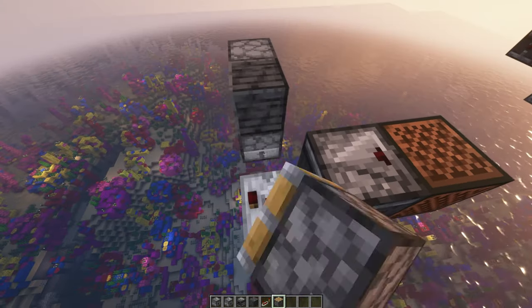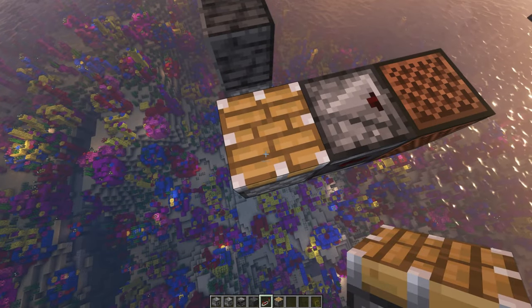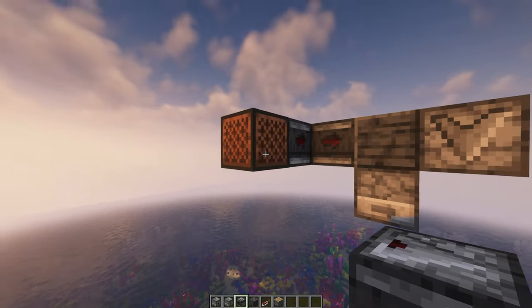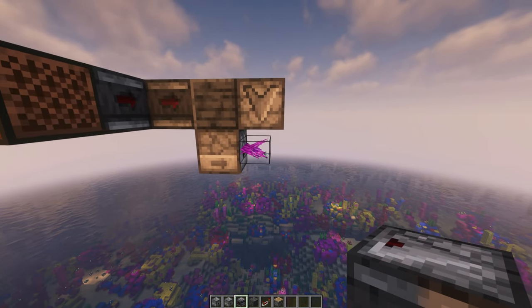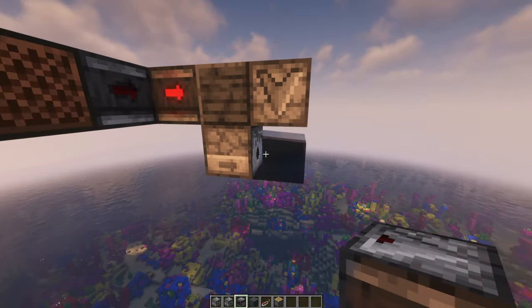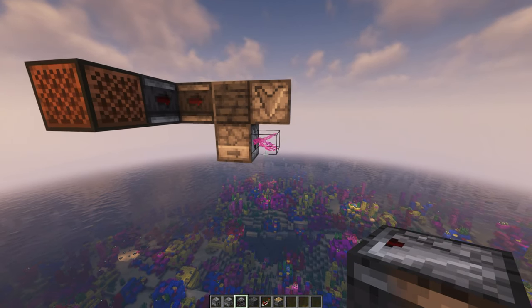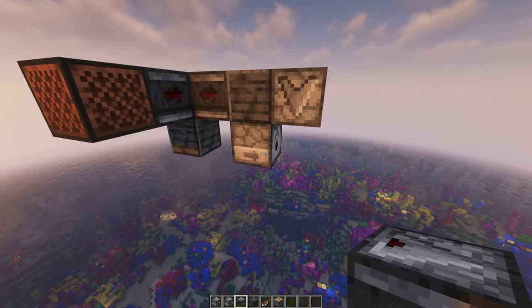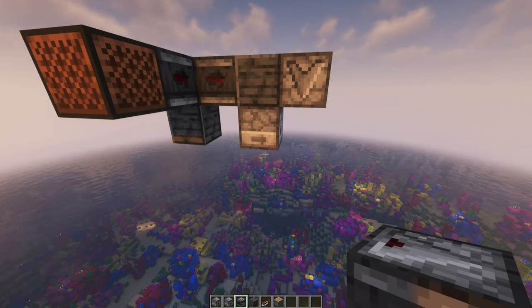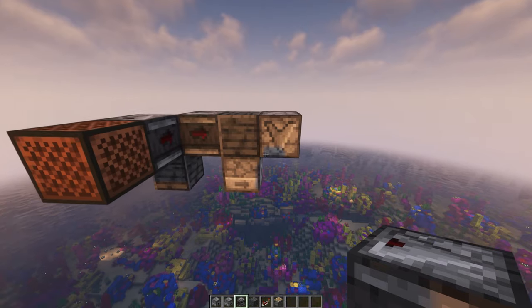You can also change this with a piston to have 4 game tick interval between both pulsers and it also works. But sometimes you can have nothing generating — it's kind of random, so most of the time you have coral and sometimes you don't have anything. There are multiple ways of doing it and I'm gonna stick with the 8 game tick interval between both pulsers because it's simpler with the system I have here.